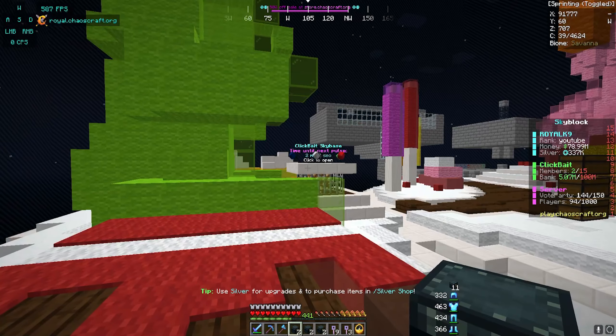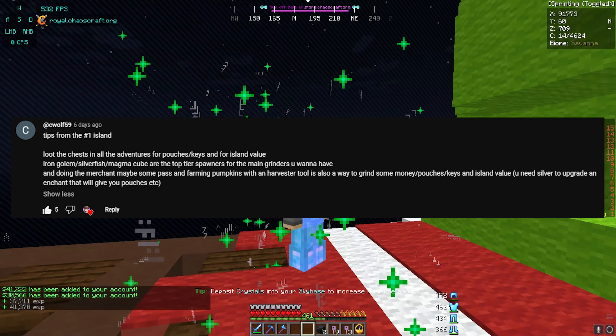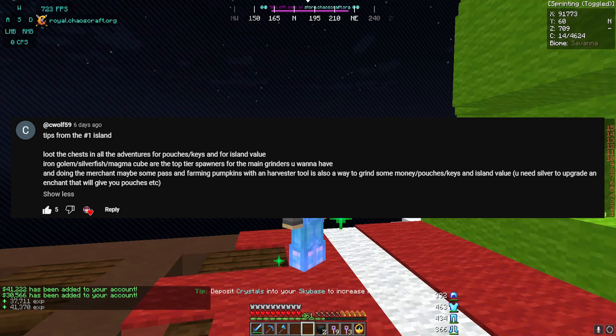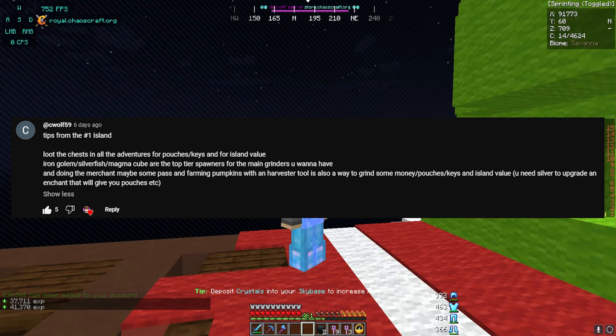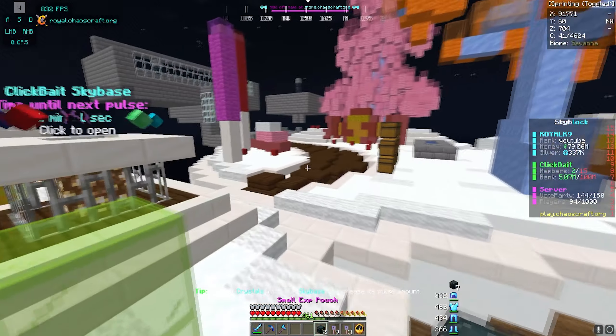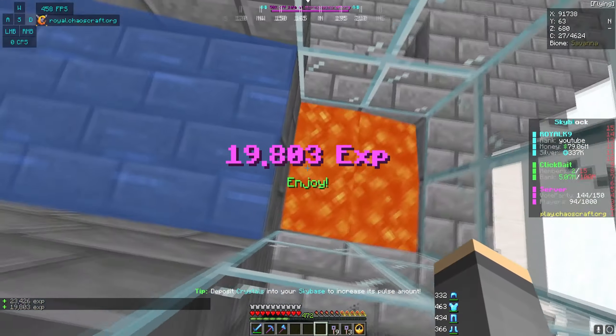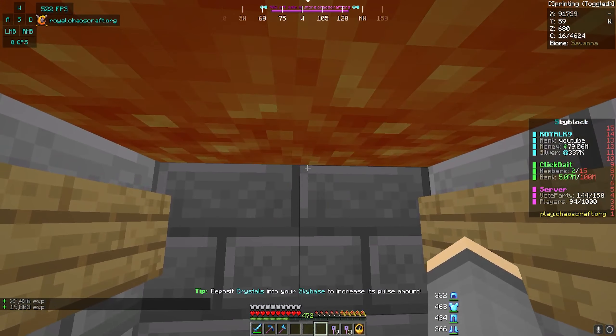Someone left a comment on my last Skyblock episode — apparently this was an island top number one member sliding me some tips, and I definitely need those. He said looting all the chests in slash adventures is actually a good starting method because it gives you all the pouches and keys for island value. Iron golem, silverfish, and magma cubes are the top tier spawners for the main grinders you want to have. I actually do have silverfish spawners — I just wonder if they'll work in this grinder.